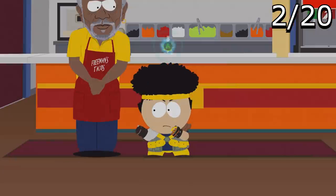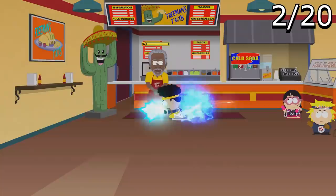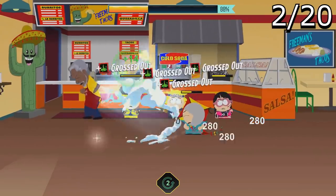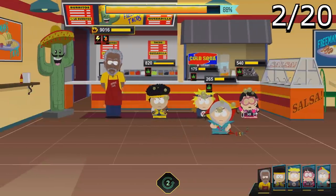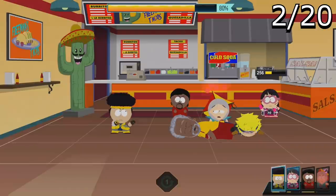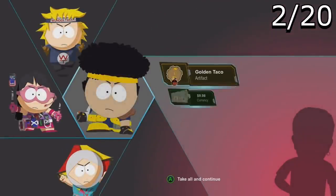Moving on — the next one is a secret boss fight you can do at Freeman's Tacos. You definitely want to beat the game first and have your characters stacked. I suggest using healing characters and making sure you have the Moses summon available, because Morgan Freeman is crazy powerful. You don't get anything too special from beating him — just an achievement.